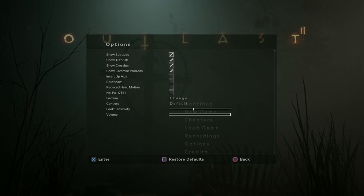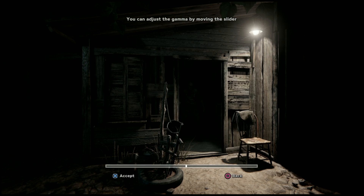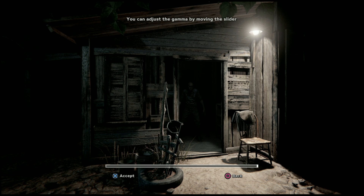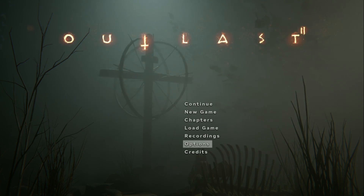Make sure the gamma under the brightness setting is all the way up so that the game is as bright as it can possibly be. During many sections of the game, you'll have to navigate in pitch black darkness and use nothing but your knowledge of the game to get through, for the sake of saving the battery life of your one and only battery. So having the brightness at max can really help with this.